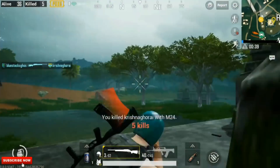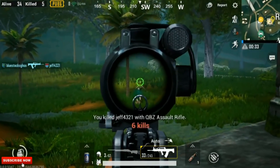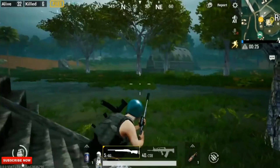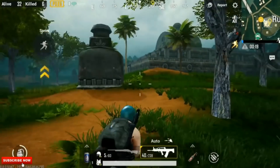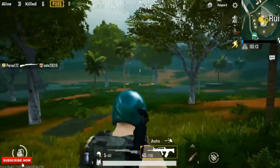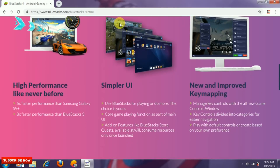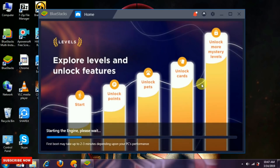BlueStack 4 comes with a profile system, lowest memory usage, and improved gaming performance. It is the fastest Android gaming platform for PC, and in BlueStack 4 we will get high performance. This is a very famous platform where we can do gaming.